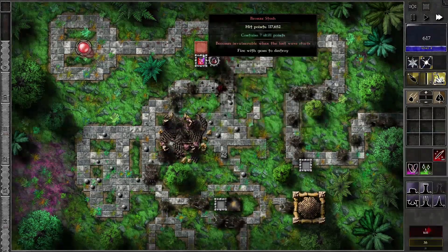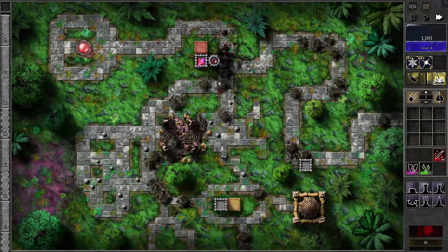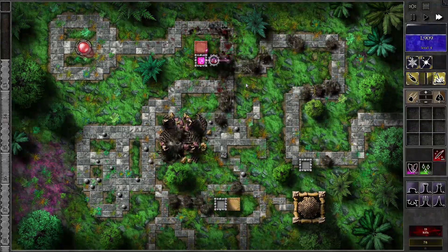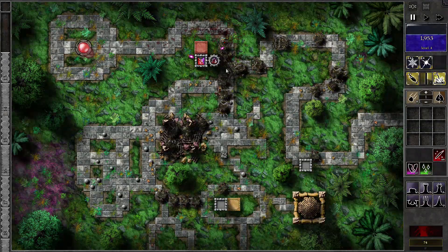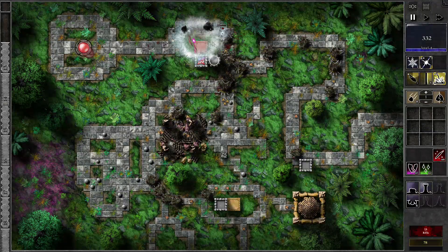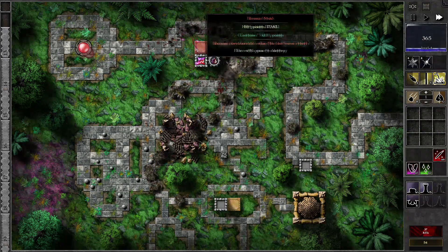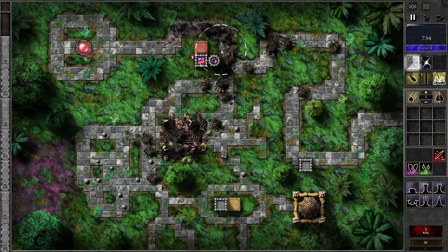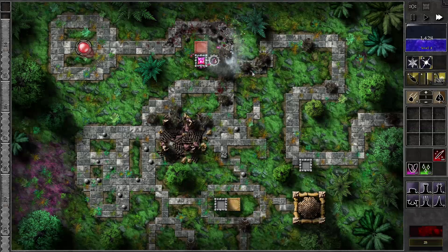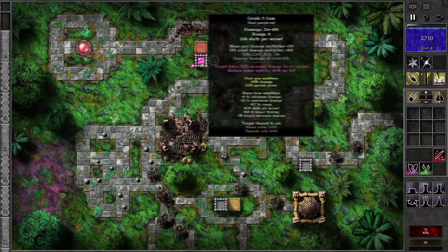Gotta use the beam first. Bolt. I think it's time to upgrade. Bolt. Gotta freeze. Whiteout. Combine these. The giants are all here — that's when they will spam a lot of Swarmlings, because they know we can't deal with them. Boom, there we go.